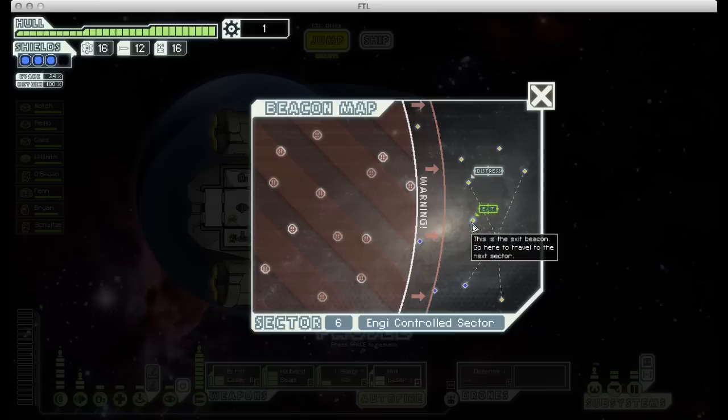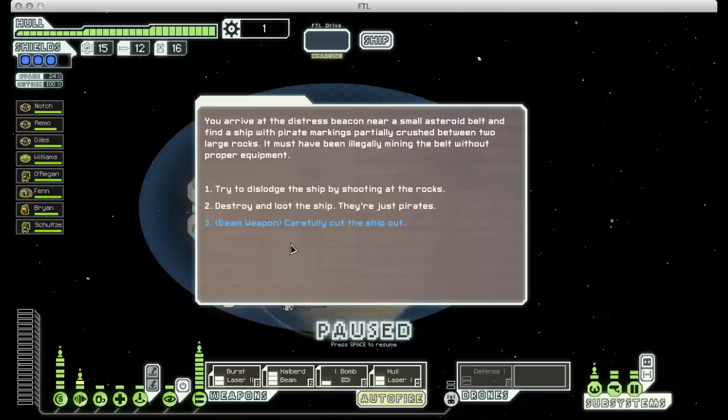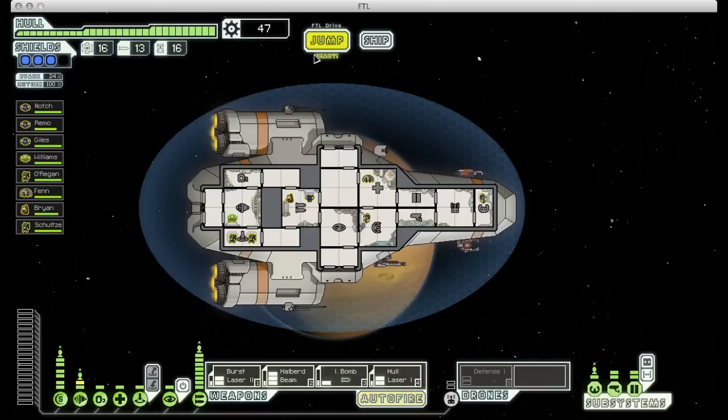There's a distress beacon, but we won't be able to do that and get to the exit at the same time. Still, we're the good guys, so let's go check that out. We have a pirate ship trapped between two rocks and an asteroid field. We could try to save them by shooting at the rocks, or just destroy the ship. But because we have a beam weapon — our halberd beam — we can try and carefully cut them out. That's a blue option, and blue options are good, so let's take that. Because of that, we save the ship and get a nice reward. If you choose to just shoot the rocks, there's a chance you'll actually destroy the ship and won't get much of a reward.